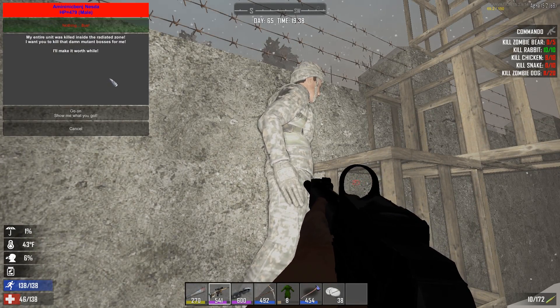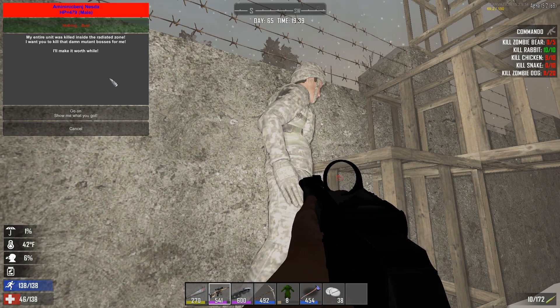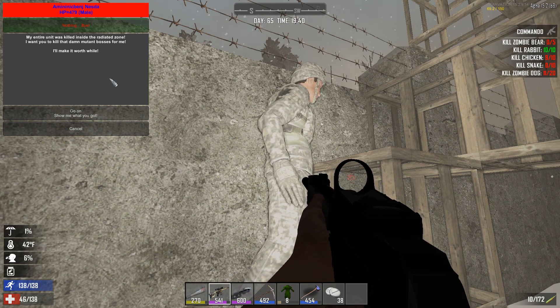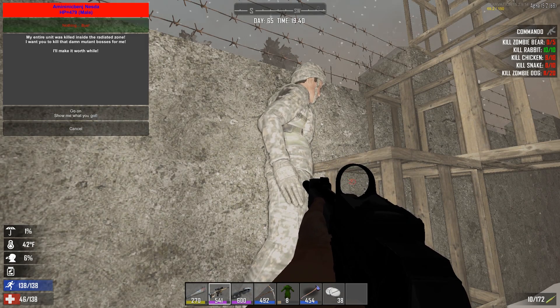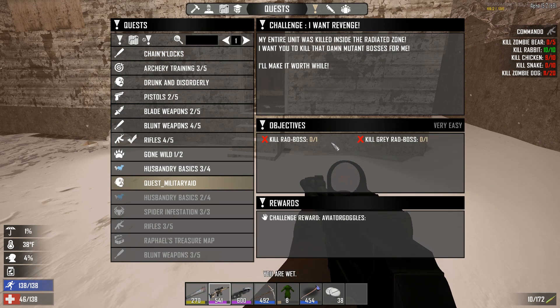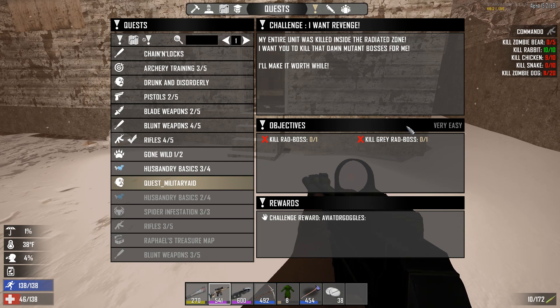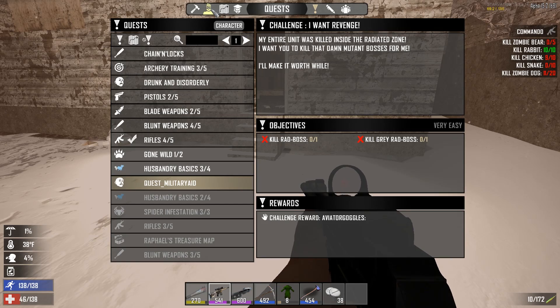Here we go. Hello! Are you alone? My entire unit was killed inside the radiated zone. I want you to kill the damn mutant. Oh God darn it, I was just there. I'll make it worth your while. Show me what you got. Here's the quest right here - Military Aid. We need to kill a rad boss and a gray rad boss. I'm not sure what those guys are or if I've already killed them before.